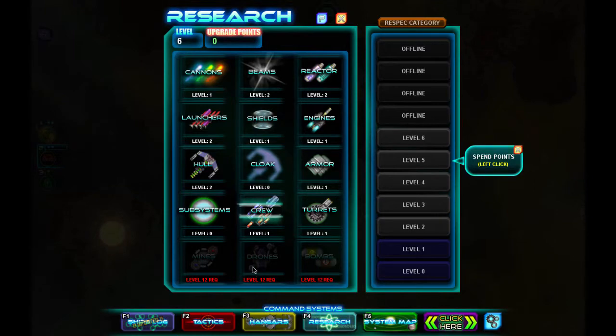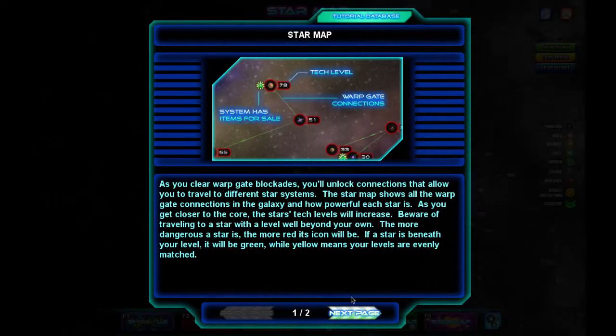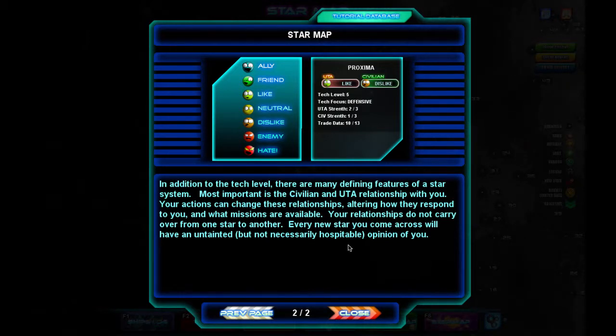I sure hope you're paying attention — there will be a quiz after. As you clear warp gate blockades, you'll unlock connections to travel to different star systems. The star map shows all warp gate connections in the galaxy and how powerful each star is. As you get closer to the core, the star's tech levels will increase. Be aware of traveling to a star well beyond your level — more dangerous stars will be more red, below your level will be green, and yellow means evenly matched. Your civilian and UTA relationship with you defines each system, and your actions change these relationships. Relationships do not carry over from one star to another.